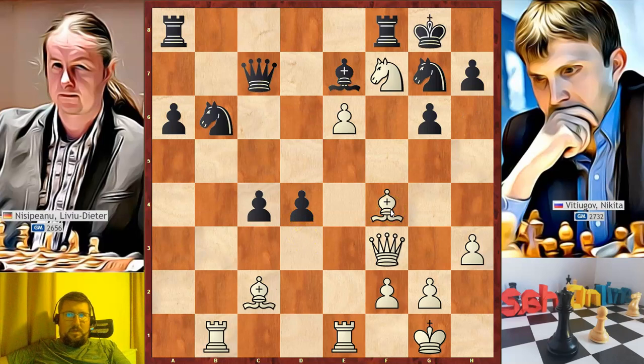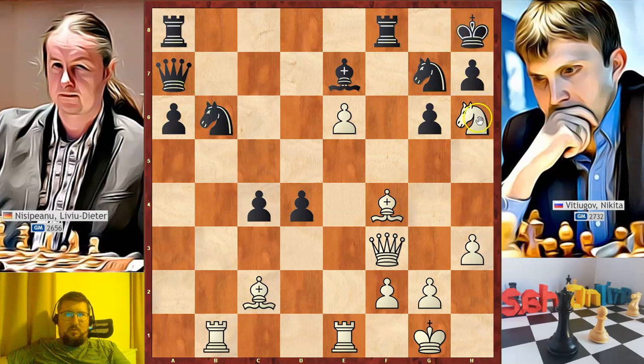Bishop to f4, attacking the queen. But in this line, black's queen has another square besides c8 and a7 — she can go to c5, defending the knight from that square. In the game, black moved the queen to a7. The knight is defended, but black's pieces are far away from his king while white's pieces are pointing towards black's king. White continued with knight to a6 check, king to h8, knight to f7 check.